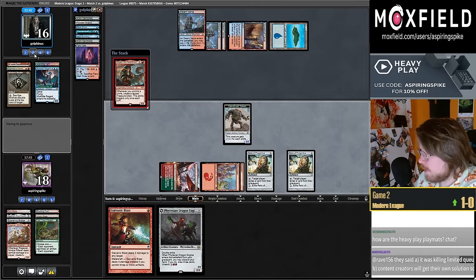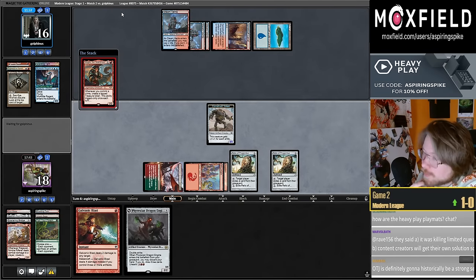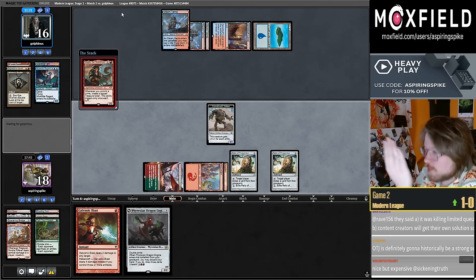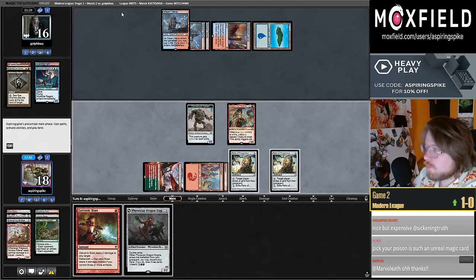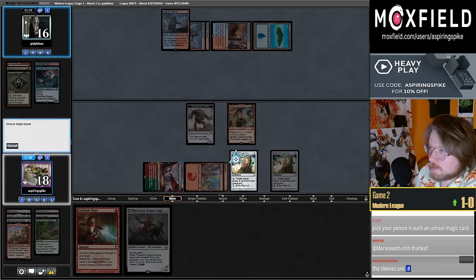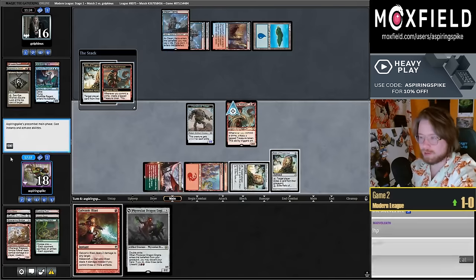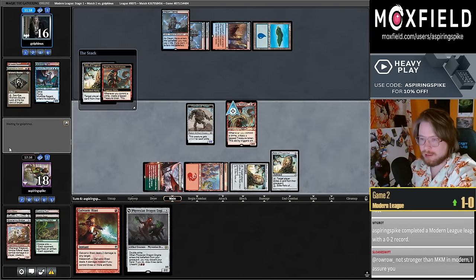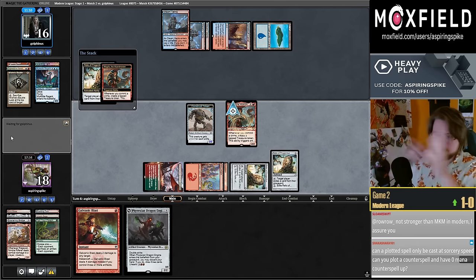Any creature with flying, opponent feel free to sacrifice it. They've already played one Snare and one Scolding this game. Looking at Snare and Scolding in hand, deciding which one to use — I commit a crime. I try to commit a crime.